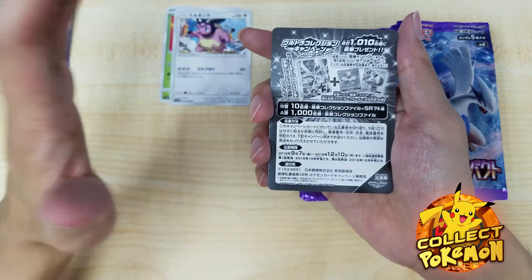Let me know if Dragon Majesty is your thing, or if we should hang on and wait for the SM8 release. The SM8 set — Thunderclap Storm — and the English set is going to be very very popular. The Mimikyu set in Japan has been out of stock already, which is quite scary. We have a Lusamine prism star.